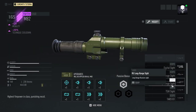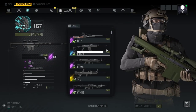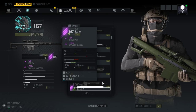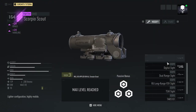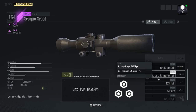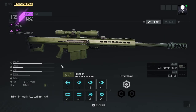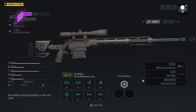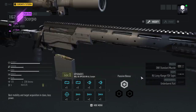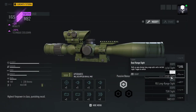Oh, that's it right there — the Russian Long Range Sight. So it's on sniper rifles. Now when I'm using my Scorpio Scout, which is considered a DMR even though it uses sniper rifle pieces, it doesn't get the Russian Long Range Sight. You can have the Russian Long Range Field of View Sight, but it's not the same. The regular Scorpio doesn't get it either, so we're gonna put it on this M82 here and see what this scope looks like.